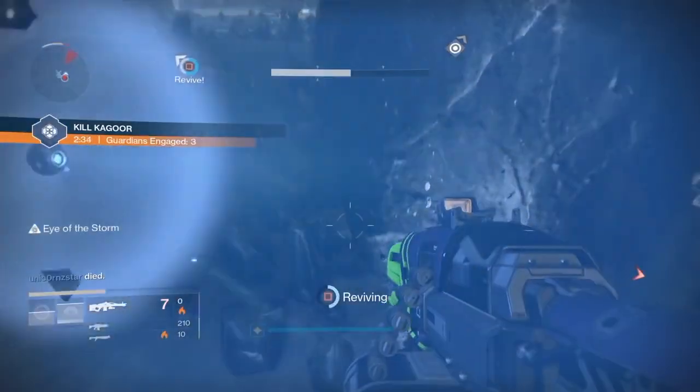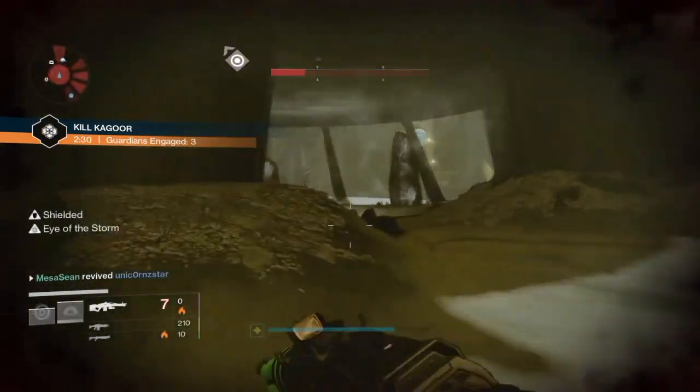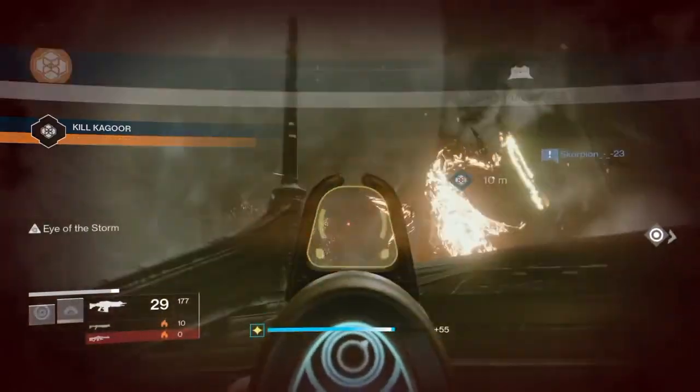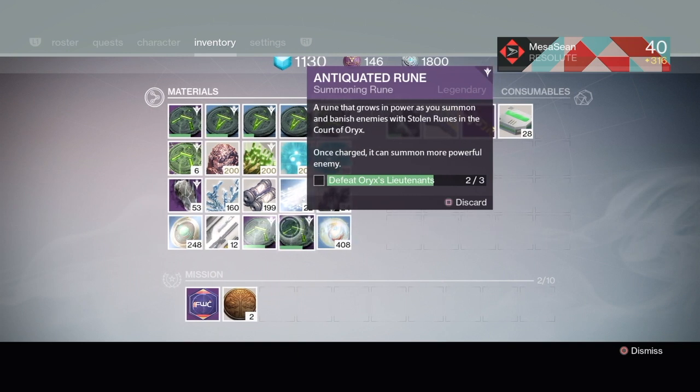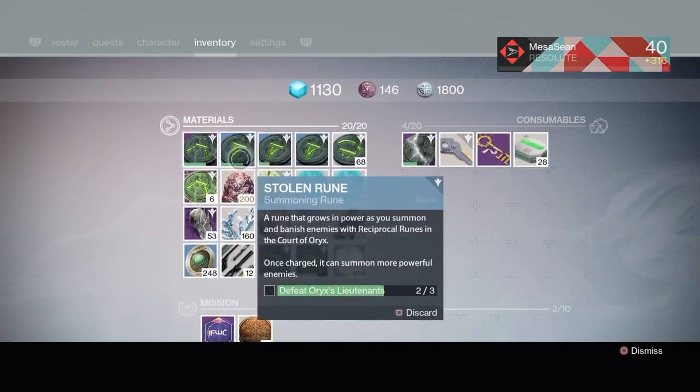They also bumped up the rewards and difficulty for Heroic Strikes, Nightfall Strikes, and the Court of Oryx. The Court of Oryx can give you an artifact up to 335 — I'm guessing it'll be Tier 3, so you'll want to make sure you have some Antiquated Runes charged up and ready to go for that week when the April 12th update drops.